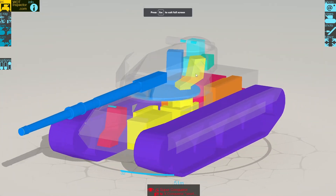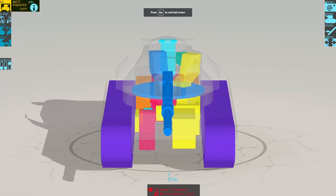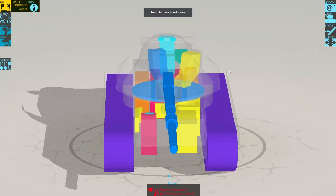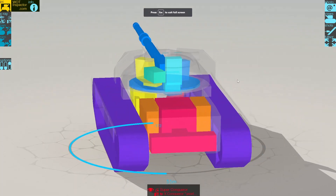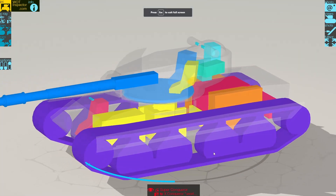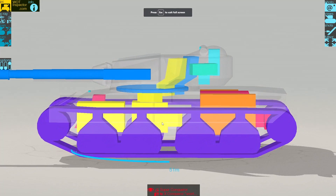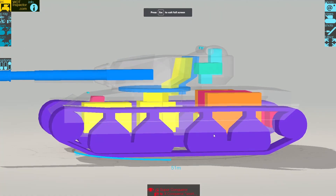The loader is on the right, the gunner is on the left, and the tank commander is dead center, just behind the gunner so he can direct where the gunner looks. The radio is right next to the commander, who also acts as the radio operator. The engine is surrounded with the transmission at the rear — standard on a British tank. There are additional ammo racks below — if you can punch through the sides you could hit those ammo racks.